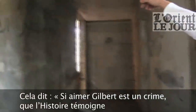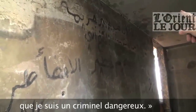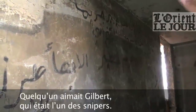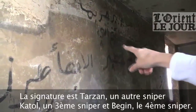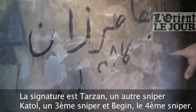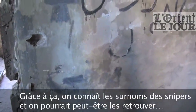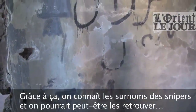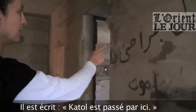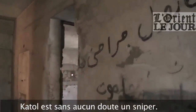This says: 'If the love of Gilbert is a crime, let history witness I'm a dangerous criminal.' So somebody loves Gilbert. Gilbert is one of the snipers. The signature is Tarzan — another sniper. Katol, a third sniper. And Bacon, the fourth sniper. From here we know the nicknames of the snipers. It says 'Katol passed through here' — so Katol is definitely a sniper.